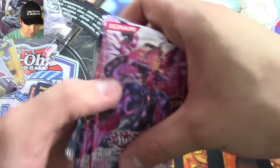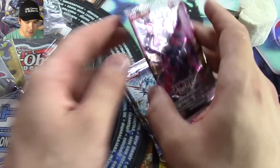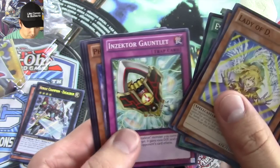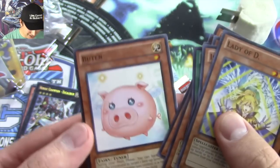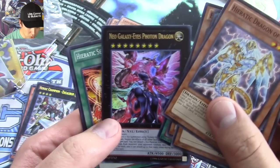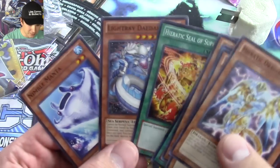For our booster packs, we have two Galactic Overlord and three Photon Shockwaves. We'll go with the Galactic Overlord, just go from the top to the bottom. Let's see what we can pull. The Lady of D — it's an effect monster. It's like a flying pig! And we pulled an Ultra Rare Neo Galaxy Eyes Photon Dragon. It's awesome. I love this guy. That's so cool. So we already pulled an Ultra Rare there.